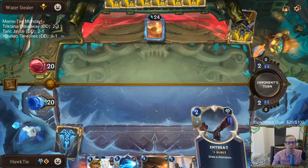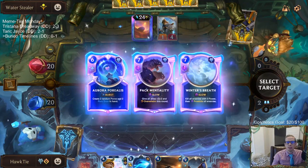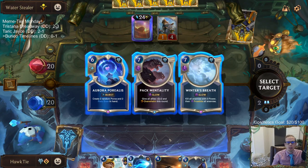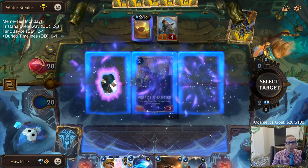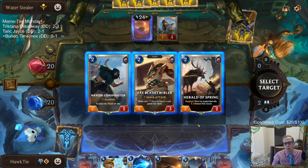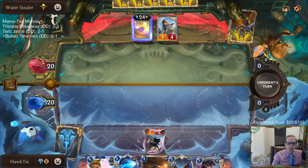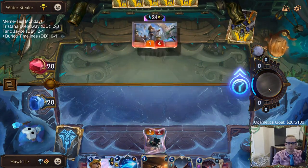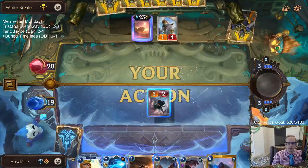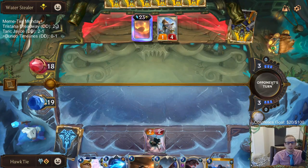I'm worried about them playing a unit, so I want to be able to play that and block. That's Pack Mentality - so I get a 2-2 Elusive or a 2-2 that can support Lifesteal. Let's probably just take the Elusive.